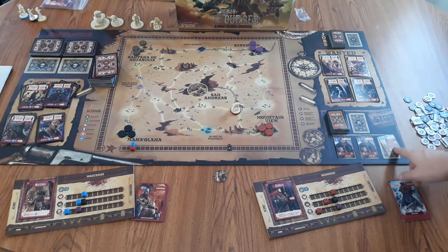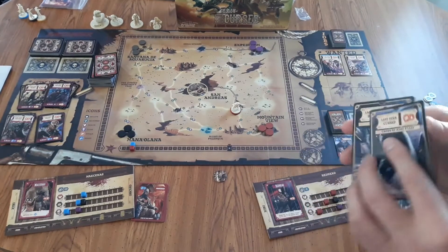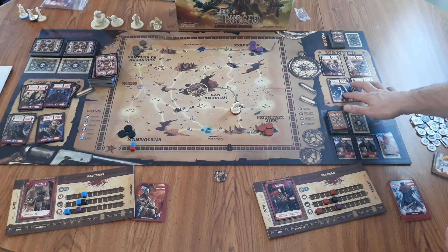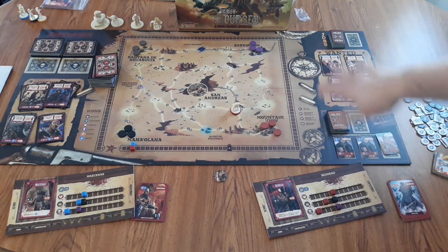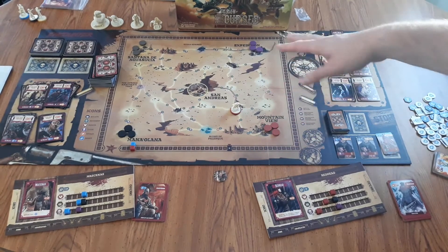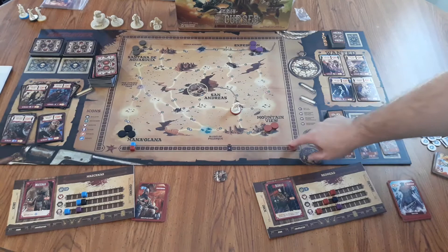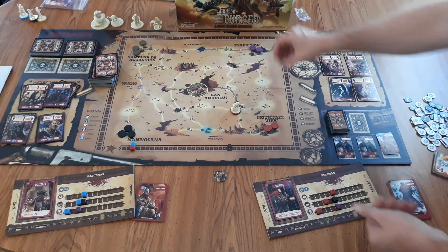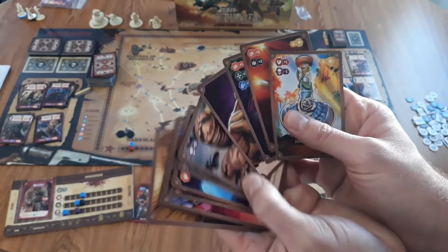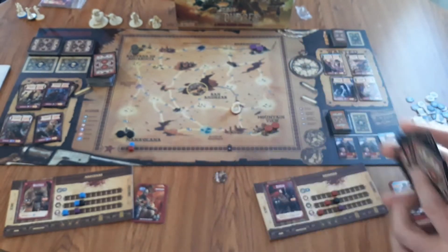Set out three items in the shop. You also want to set up the wanted cards — these are various bounties you can hunt throughout the game, so shuffle them, flip them up, and set those out randomly. Set the artifact tokens on each of the four corner locations, making sure all the same color is in one location: all purple, all black, all brown, all red. Then randomly remove one from each location for each game, making it different every time. The artifact cards are very powerful items you can add to your deck, and they also give you grit and victory points at the end of the game.